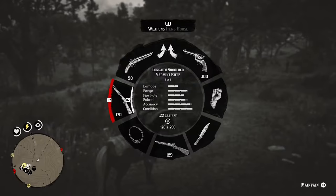This guide is going to show you a guaranteed spawn point where you can get your perfect badger pelt, but first you'll need the right tools for the job, and that is a varmint rifle.